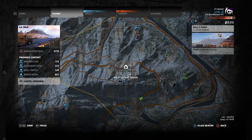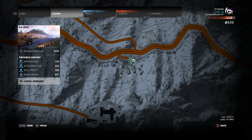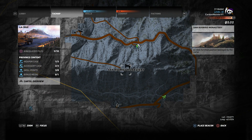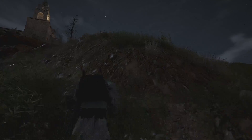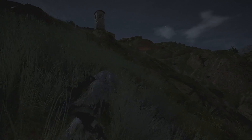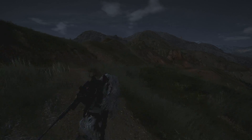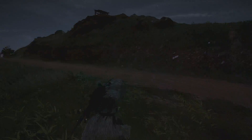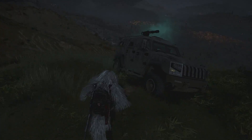To start this off you're going to want to make your way over to La Cruz, specifically the San Rodrigo Monastery. I chose this location for two specific reasons — one being that I fast traveled to La Cruz Bravo, which is literally right next door to the monastery, and the second reason you'll see in a few seconds.